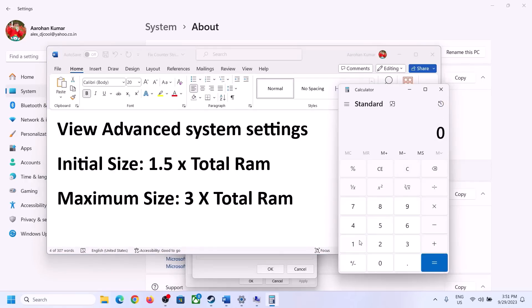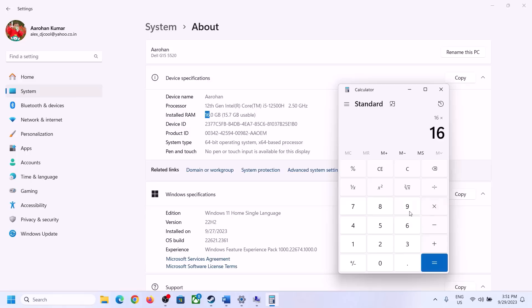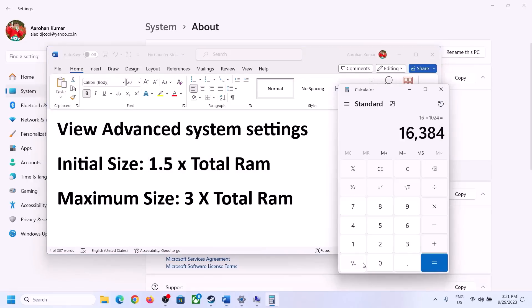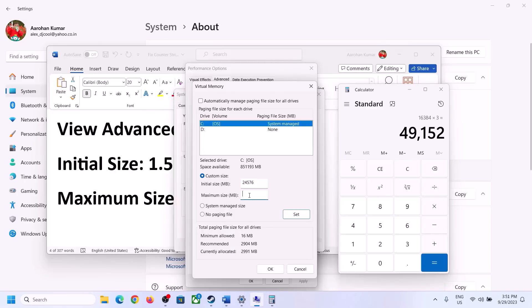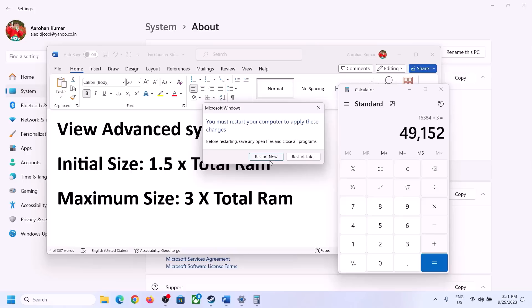Enter 24,576 as the Initial Size and 49,152 as the Maximum Size. Click Set, then click OK, Apply, and OK. Make sure to restart your computer after this step.